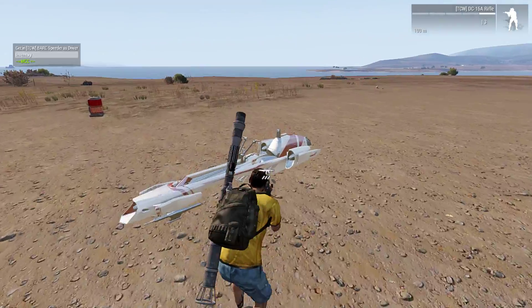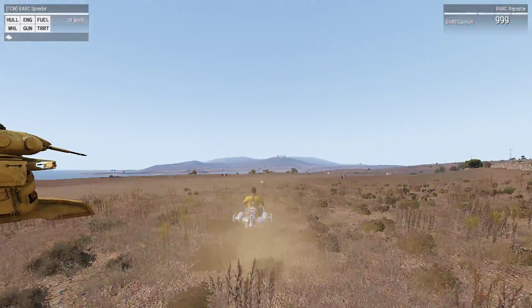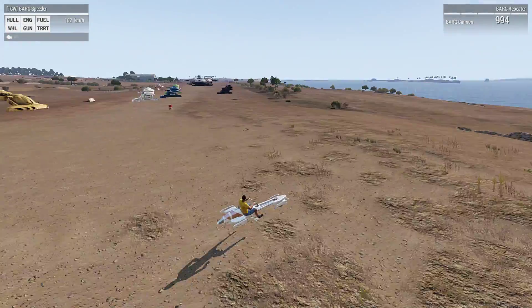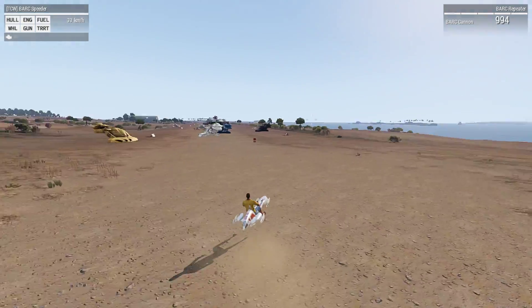And finally we have the Bark Speeders, which do hover back and forth — which is crazy, guys! These would definitely be a fun little mode of transportation. And they drift. Aw man, that's hot right there.